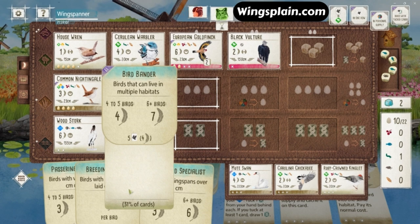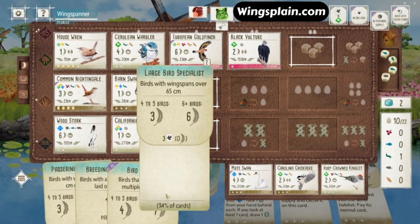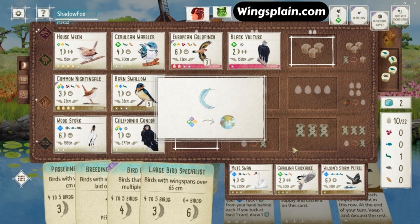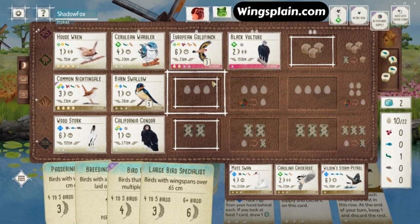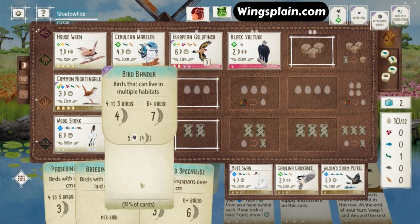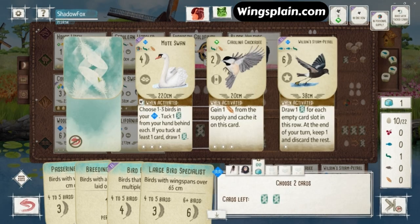I'm analyzing my bonus cards. I need one more multi-habitat bird for Bird Bander — so that's realistic. And then one more bird for Large Bird Specialist to get me to the bottom three points. That's where the Black Vulture is actually helping with Large Bird Specialist as well — and the Condor too. So the Condor and the Vulture are really coming through on the bonus cards. My opponent is either failing on their Predators or just flat-out not using them, and it sucks because I really need that food off the Vulture. But I've put a big dent in their really strong grassland engine.